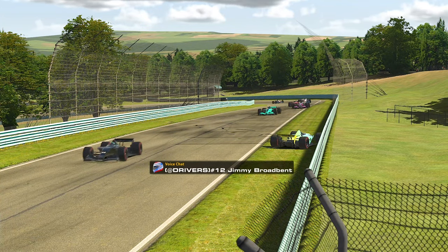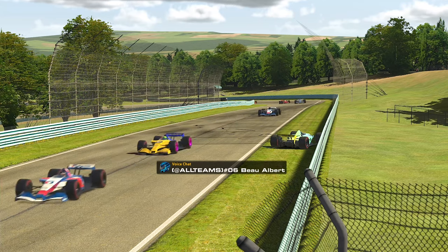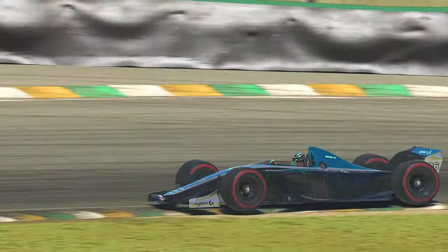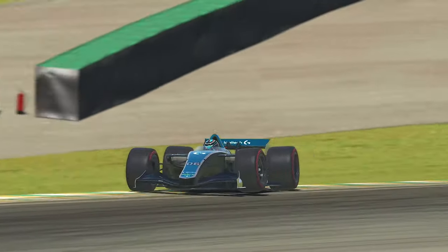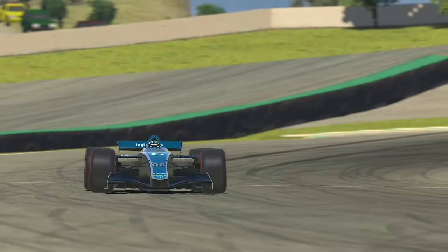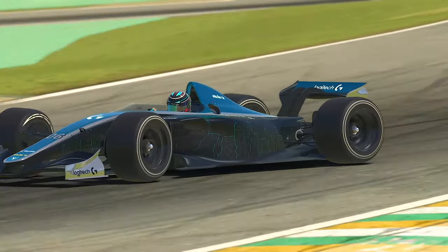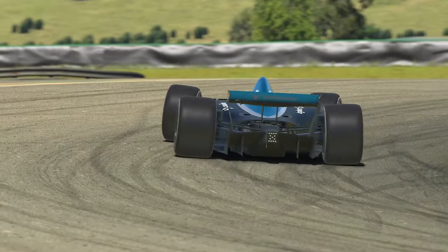From a slow speed, this car will very happily burst into wheelspin, and even on medium-speed corners careful modulation of the right foot is needed. In fact, if you really try hard enough, you can even get wheelspin in 7th gear.